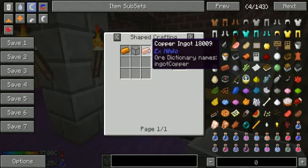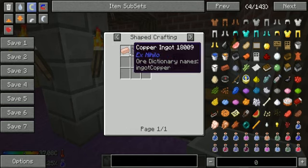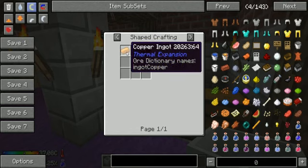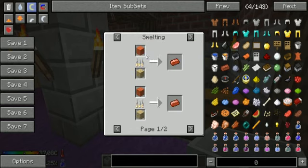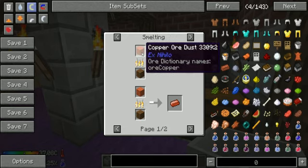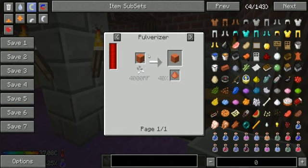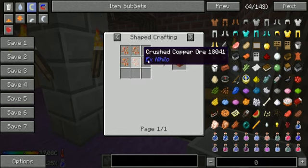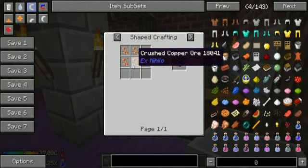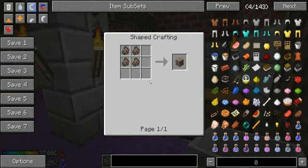You're going to need a fluid duct and a switch, so you're going to need some hardened glass. You're going to need some copper from Thermal Expansion or Mekanism. You're going to need copper dust — you'll need a lot of it — and pulverized copper ore, which you get from crushed copper ore found in gravel or similar.